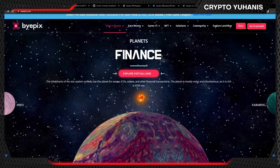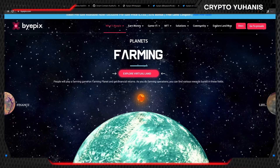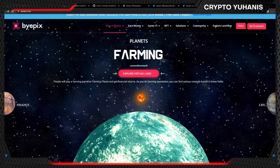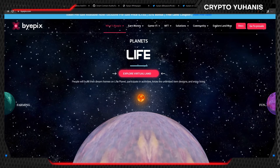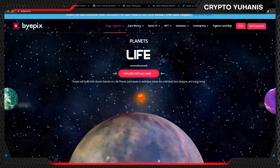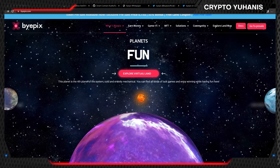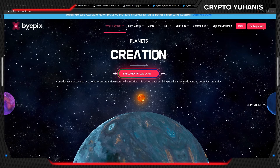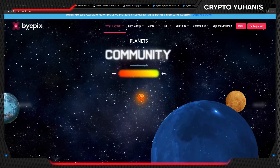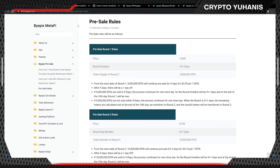Bipix can host any NFT available in other markets that Bipix accepts and finds compatible with their blockchain structure. Bipix aims to produce sectoral solutions by contributing to the development of the Metaverse with a virtual star system, using virtual reality and augmented reality. There is an explore virtual land button here which leads you to your dashboard for pre-sale and purchases.